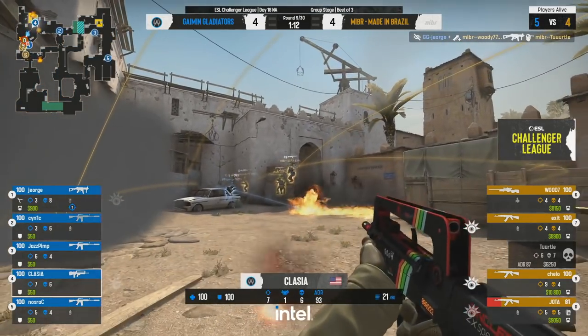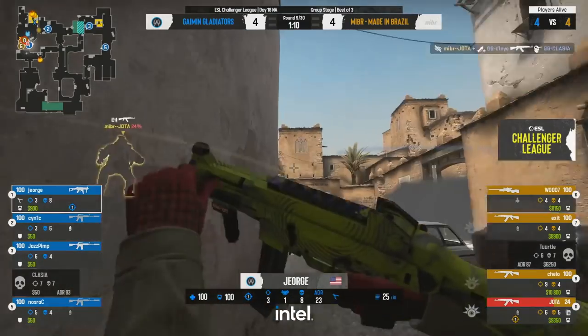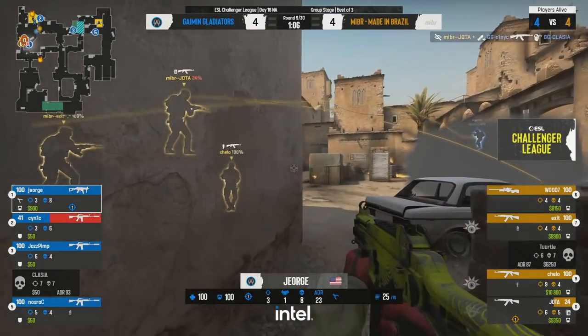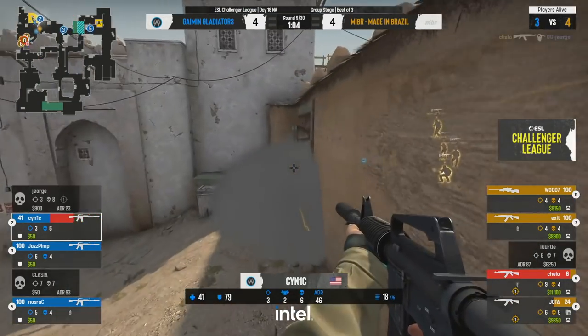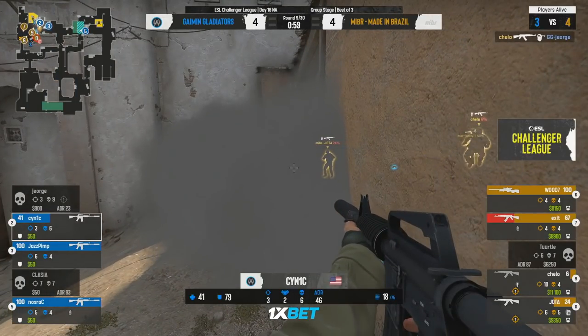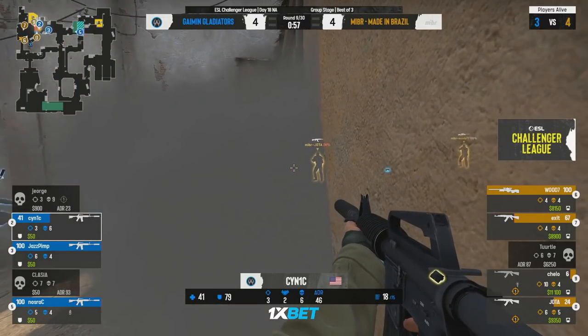He was blinded and he gets the headshot on Turtle. Supporting Jota gets the trade, so it is a 4v4. MIBR might want to bail off this — looks like they're going to keep faking the fight. And that was the right decision: George goes down to Cello, and now Gaming Gladiators are just going to go for the retake.